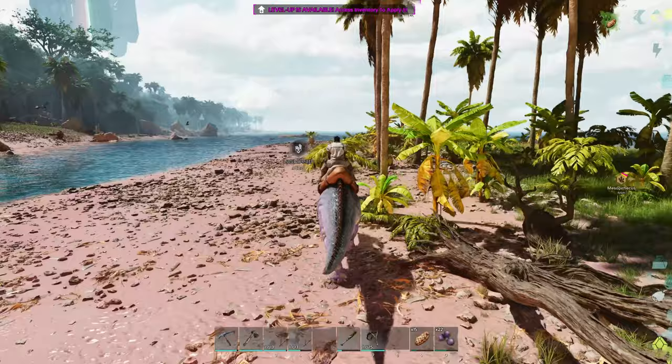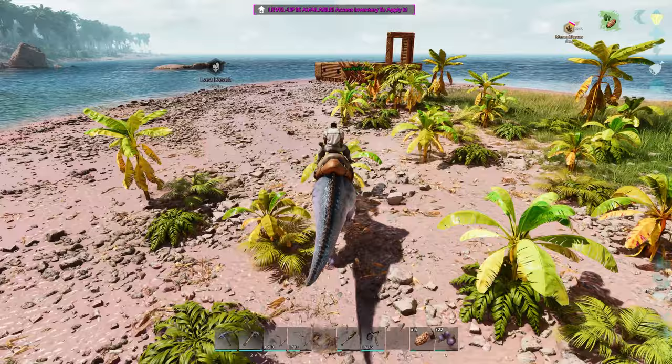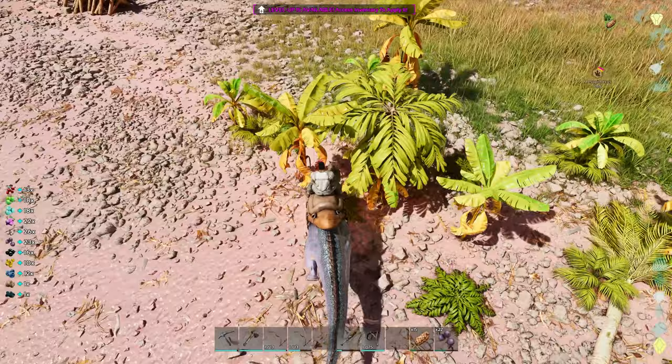Alright, let's go work on a couple things. I'd like to go get a little bit of metal so we can get ourselves our metal hatchet as well. We can maybe get the crossbow made up. But we've got bows, we've got arrows. We need to make some trank arrows so we can tame up this guy over here. So let's work on just a little bit of narco berry. Luckily this guy gathers the berries for us, which is awesome.